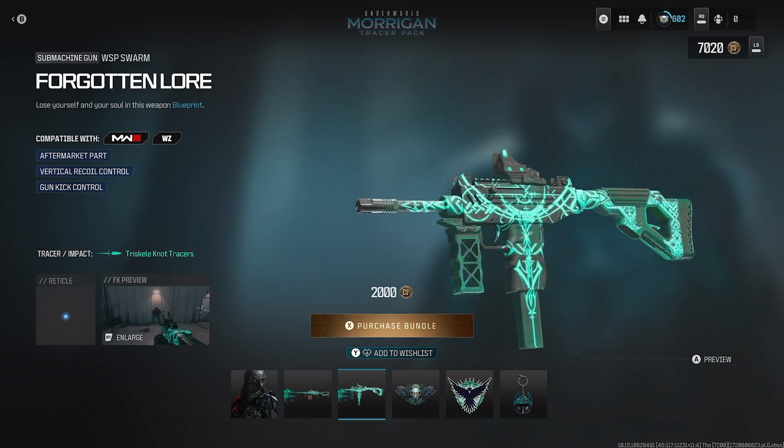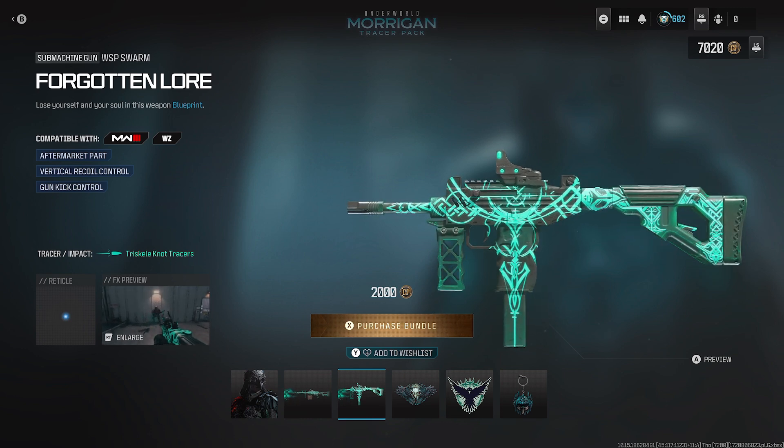Now let's go to the Forgotten Lore SMG blueprint for the WSP Swarm. I think that's another one we've seen — we've seen the Swarm having some blueprint action with other bundles already. So I wonder why they're pushing the Swarm. Is that the meta right now? I don't know.